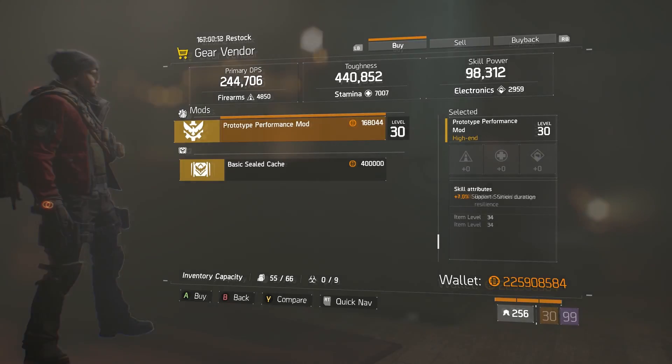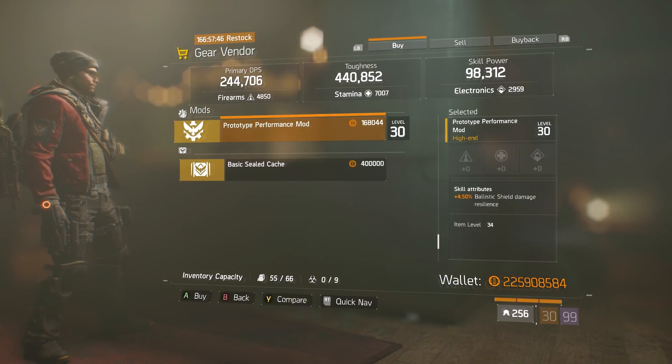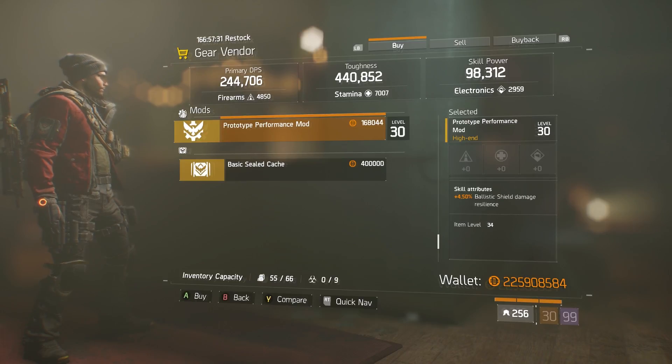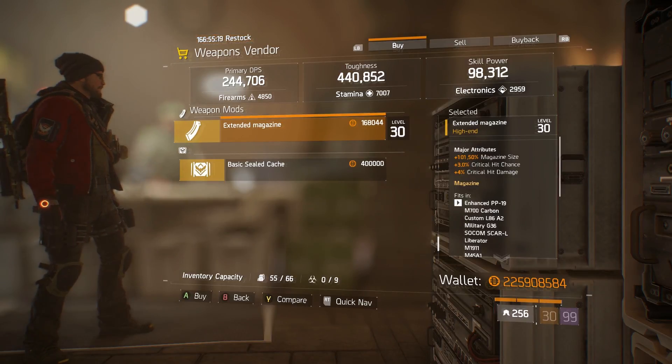In Southpaw, another performance mod: 4.5% ballistic shield damage resilience. The FNC set is currently very powerful - it's taking a few nerfs in 1.6 but also getting buffs because your SMG will be able to crit. 4.5% ballistic shield damage resilience isn't the highest you can get, but it's solid. If you're thinking of running an FNC build, this could be worth buying.